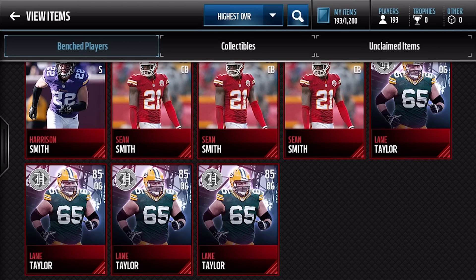The limited time pulls in packs today are that 99 Chris Johnson, that 99 Anthony Sherman, and those Ultimate Legends — 99 Brian Dawkins and 98 overall Will Shields. We're going to be trying to pull those. As a disclaimer right here off the bat, I do have a 99 Michael Vick on my bench at the top, because you can't really put it in the defensive unit set or the elite player set with the elite trophy to get another elite player.